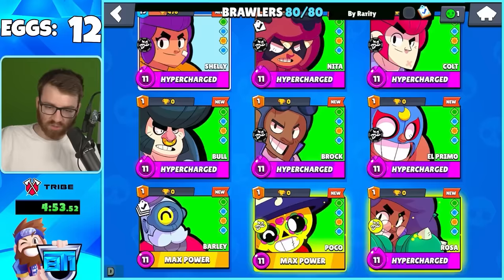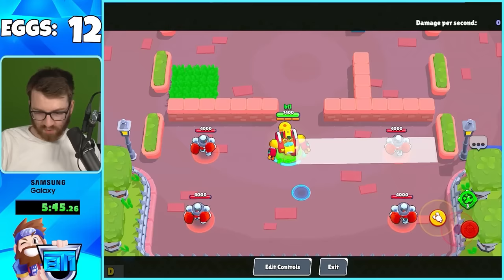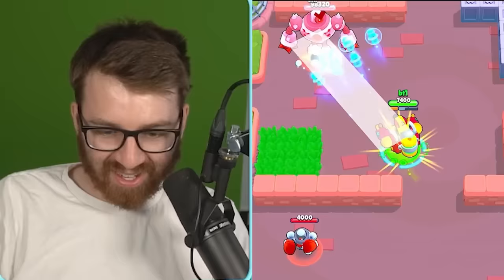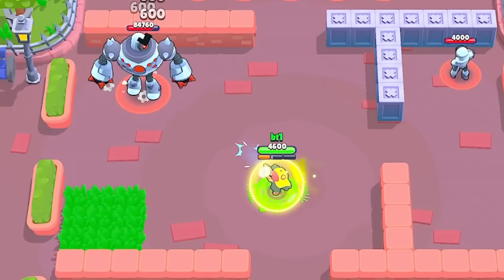You can tell a brawler has a mutation just by looking at their profile - Poco is glowing with his mutation active. There are 40 mutations in total. You can see all the mutation looks on the side. Mutations just change the brawler a little bit to make them crazier and better.